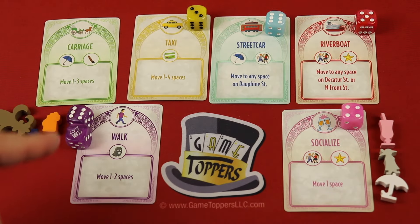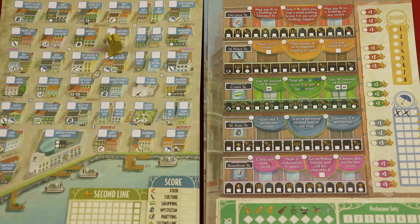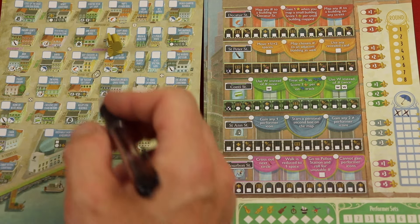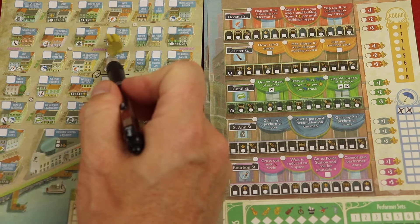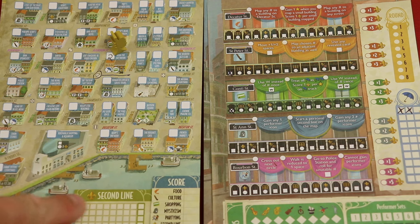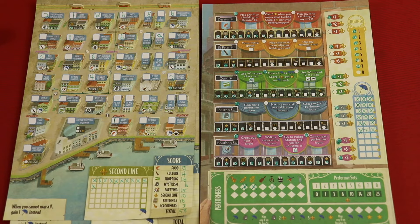Other players are going to be drafting and it will come back to me - I'll draft one more, so everyone drafts two with one left over at the end. Now let's say I also drafted the socialize card. At the beginning of the game everyone randomly has a spot where the second line starts, and the person who drafted the socialize card gets to say what direction it goes in one block. Then they score one and mark off one second line box for every mapped building it passes. As the game goes on, if you can make it go near a bunch of your mapped buildings you'll get a lot of these. Each box is worth a point at the end. You're drafting twice per round, so 16 turns total.